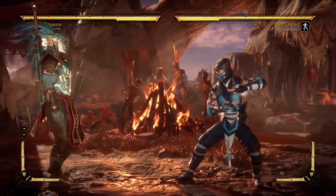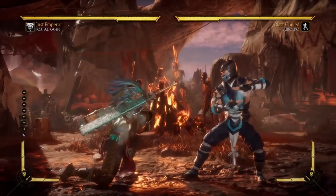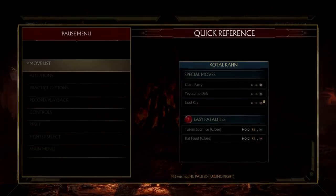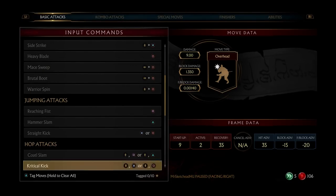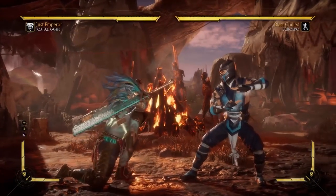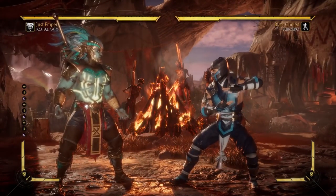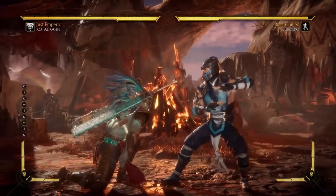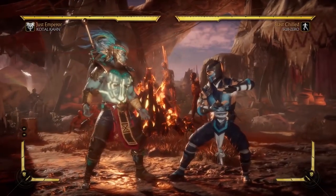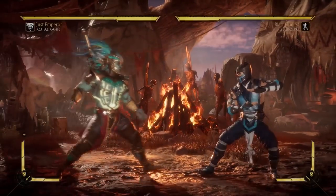Unfortunately, Kotal Kahn suffers from having some bad pokes. The chief of them being his down one. Kotal Kahn has one of the worst down ones in the entire game in terms of range. Looking at the frame data, it's 7 frames — so not bad, not good, not the fastest. However, unlike his MKX counterpart where his down one was excellent, in this game his down one is very, very stubby — probably the stubbiest out of all characters. In a game this poke-heavy, that diminishes this character's strengths.